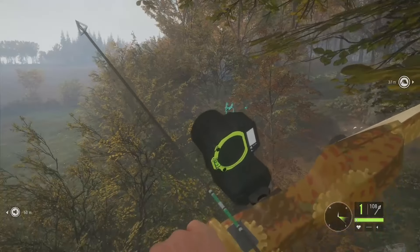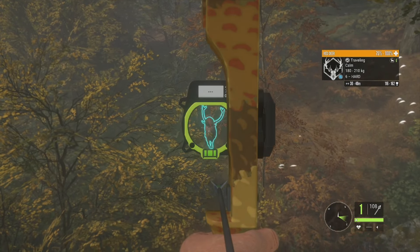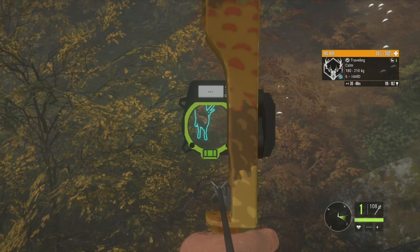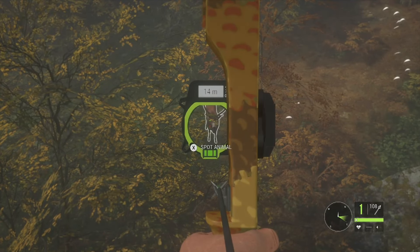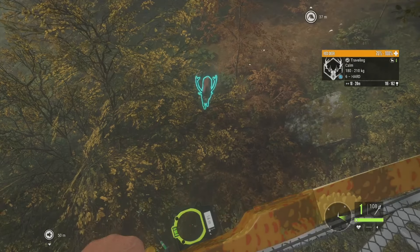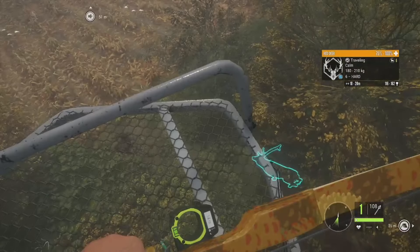Coming in behind us is a level 6 reindeer — 116 to 162 — giving us a pretty good shot if he stops in front of us. I hit the mating call and the electronic caller and he started coming in. He ended up going right underneath the stand at about 14 meters, which I didn't really expect. We move around a bit to see if we can get a shot, and there he goes — he's going to start trotting.